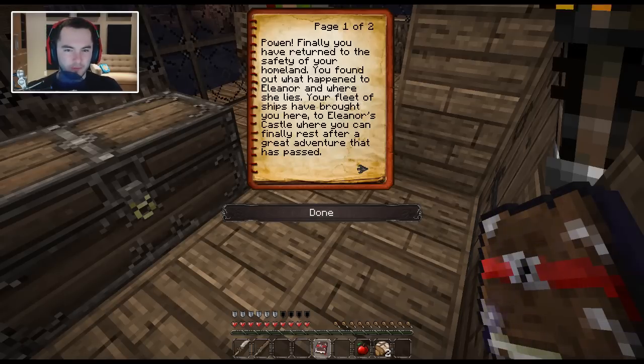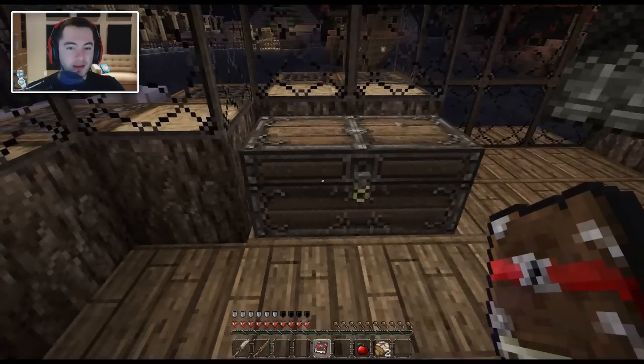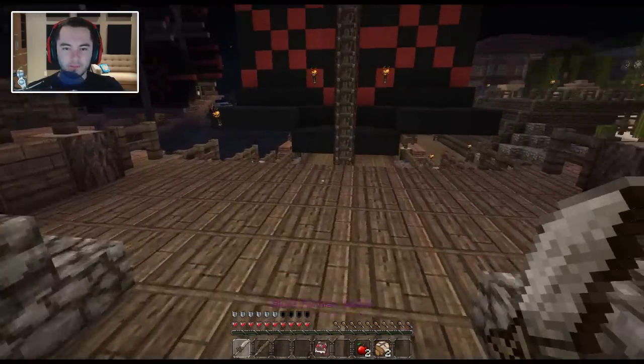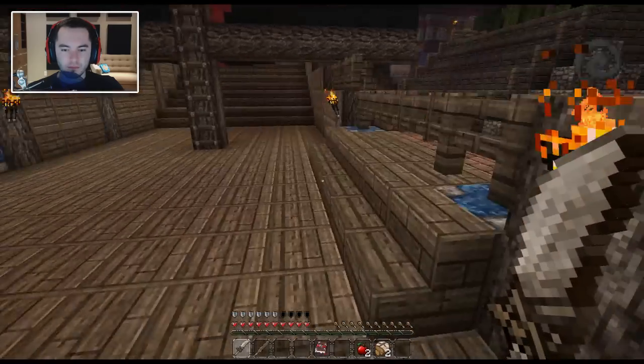Powin, finally you have returned to the safety of your homeland. You found out what happened to Eleanor and where she lies. Your fleet of ships have brought you here to Eleanor's castle, where you can finally rest after a great adventure that has passed. New objective: go to the castle and get some rest and visit the king to get an update. See if there's anything more that we should take. How about an extra apple? I grabbed some stuff, so if you run out I have extras.